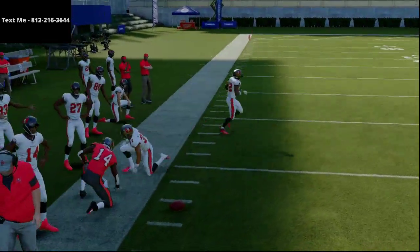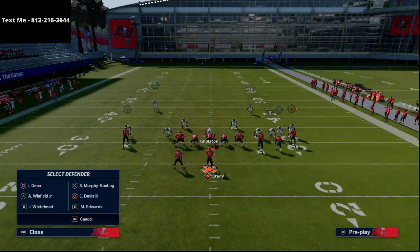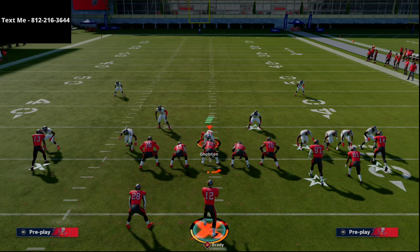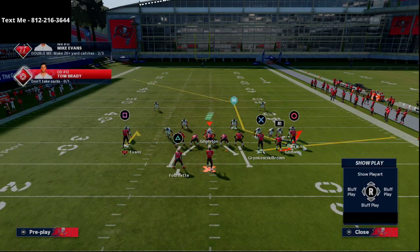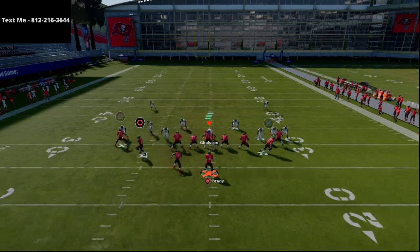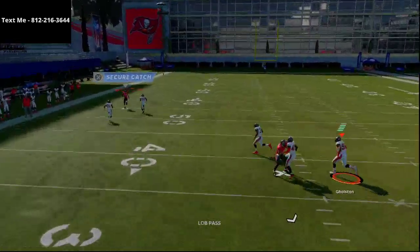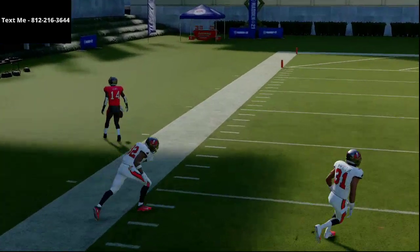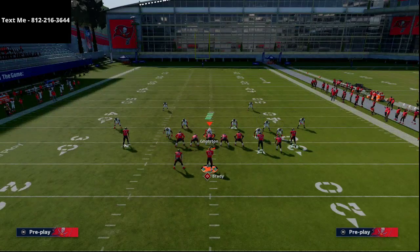You'll see Evans settle up while Godwin roasts his man on the outside — he's going to beat man-to-man. Where this gets really nice is when people try to adjust. One adjustment they might make is putting their outside guys in purple zones. On this play, when he snaps in motion and you get that animation, once he roasts the defender just lead pass it up — and you see it's a one-play touchdown against that coverage.